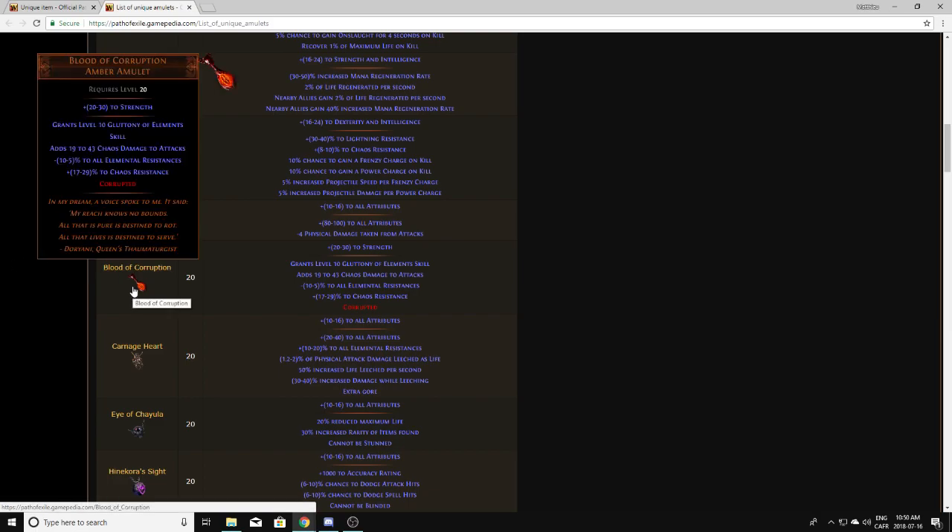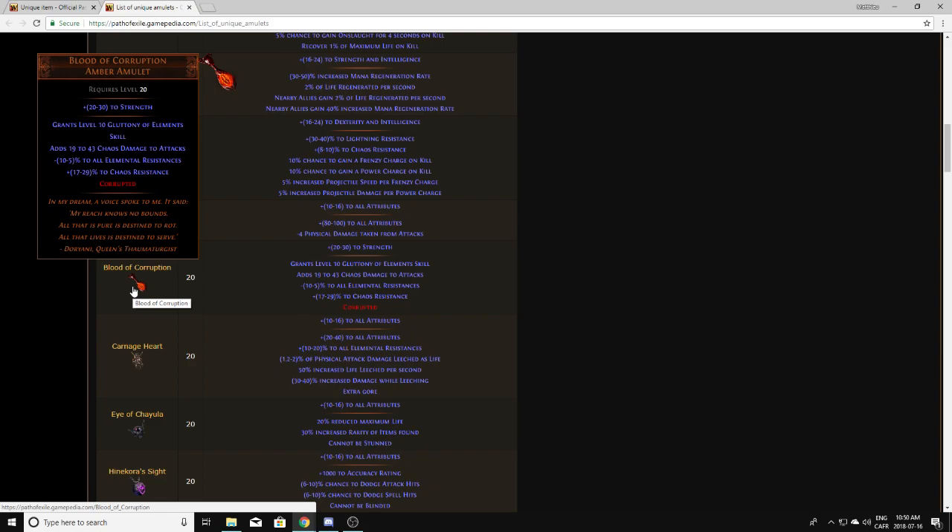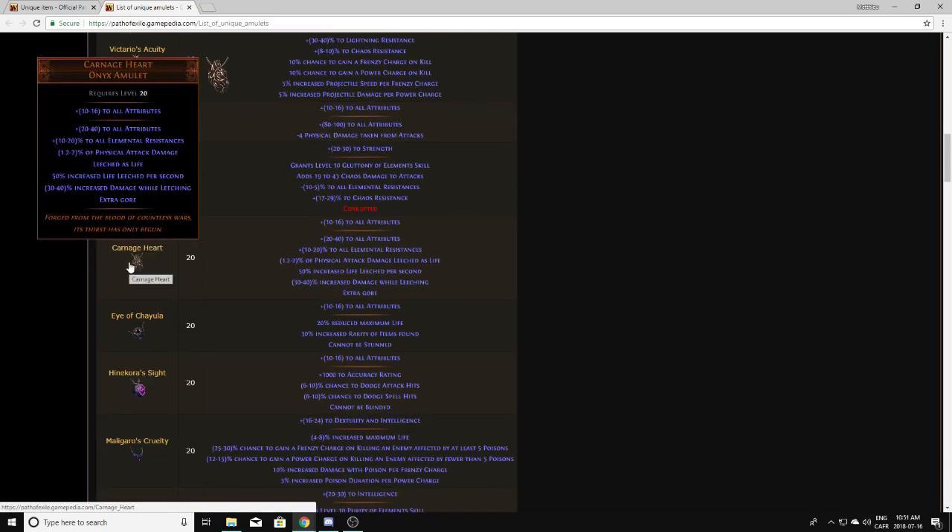Blood of the Corruption is actually the corrupted version of Tear of Purity, so you're not actually going to drop this amulet. Carnage Heart is another one that can be worth a good amount depending on the rolls, so I pick my Carnage Hearts up and identify them for sure.